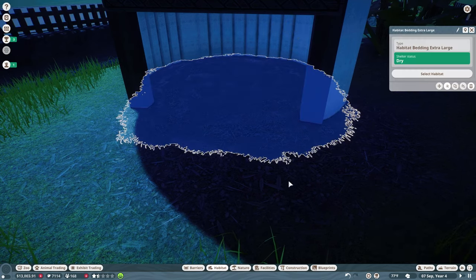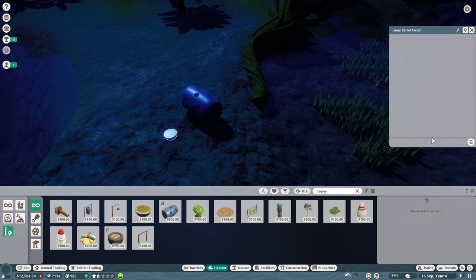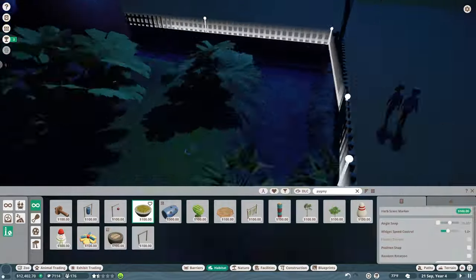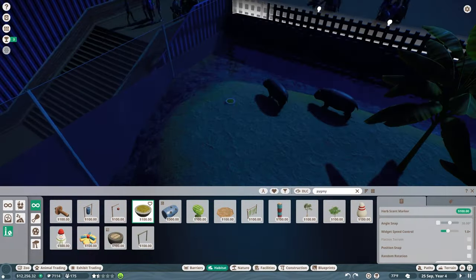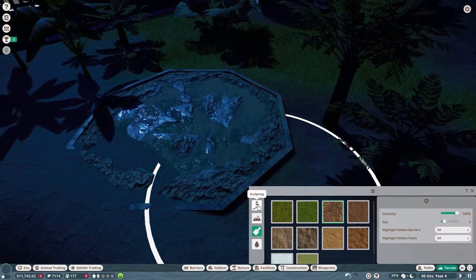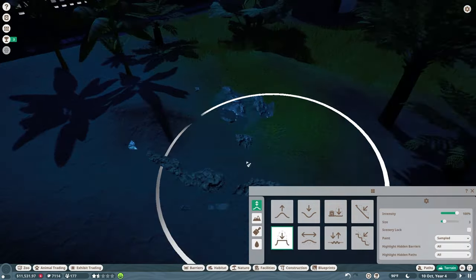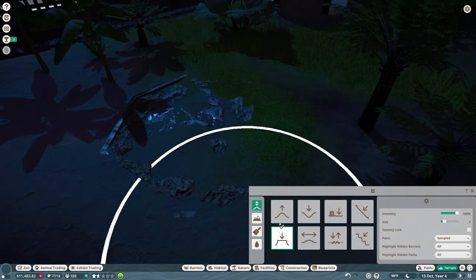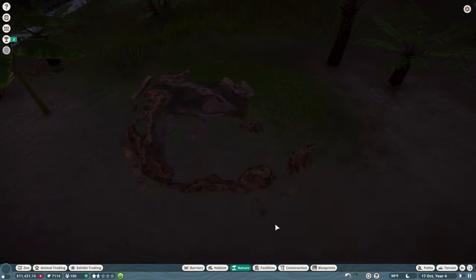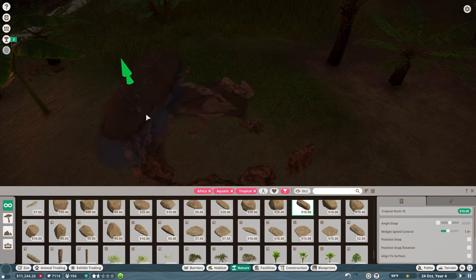We'll put a little bed for them and then use a barrel to bring them out onto the little peninsula that we have. We'll color it red for Mario and scatter some scents around to bring them to the areas I want them to go, and add a mud pit.